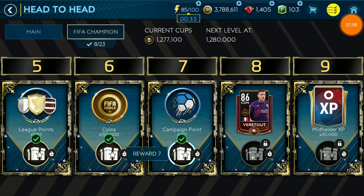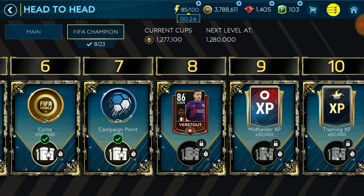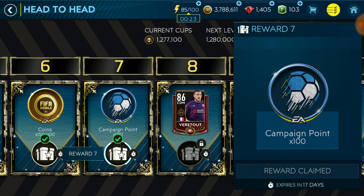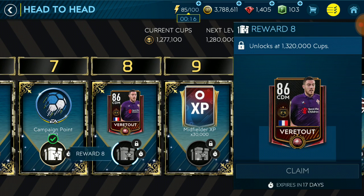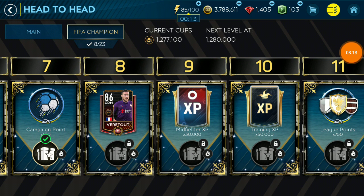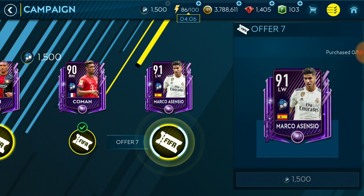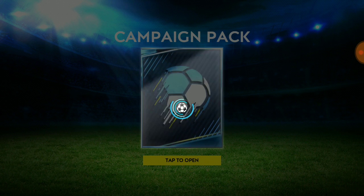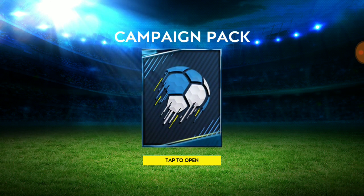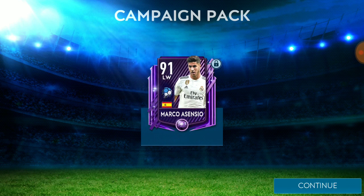The head-to-head journey has been a roller coaster - I reached up to 1.3 million fans, then lost and the fans came down. I got 100 campaign points; I've been a bit busy and wasn't playing the campaign matches. With these 100 campaign points I'll be able to claim the next campaign master. We reach exactly 1500 points and I'm going to claim Agenzio. I'll sell him and use the coins for trading since I'm very low on coins right now.